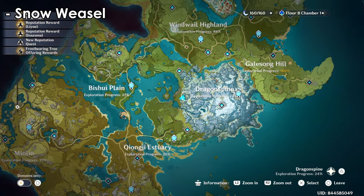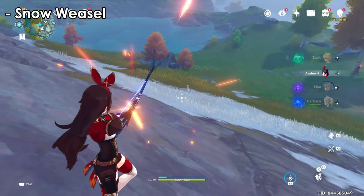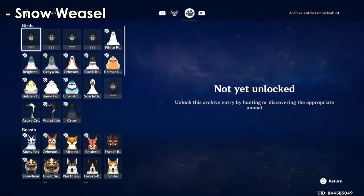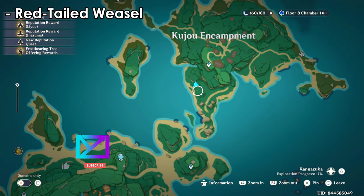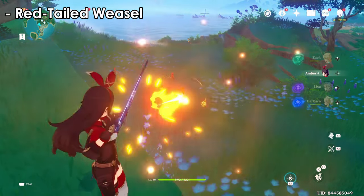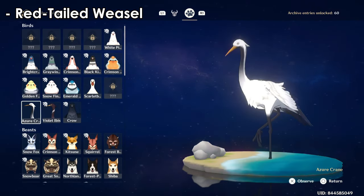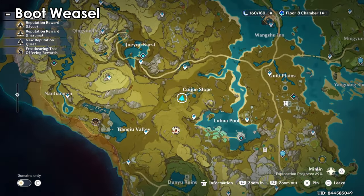The snow weasel can be found in the Dragonspine area — sometimes even in snow pockets where you have to melt the ice. Snow pockets can also contain crystal flies. Weasels are harder to capture once melted, but easier when found freely in the world. Red-tailed weasels can be found in the Liyue areas and here — almost three of them in this spot. This is a good spot to come and capture them; searching online may reveal more locations.